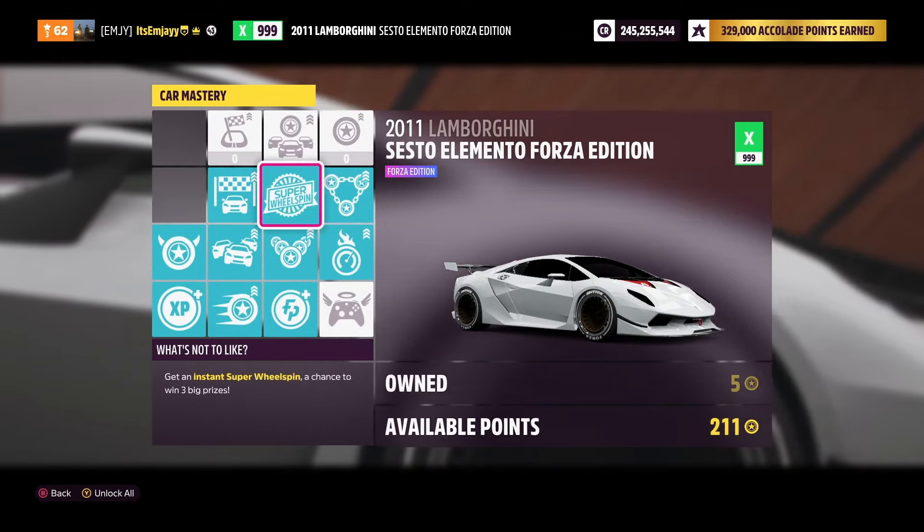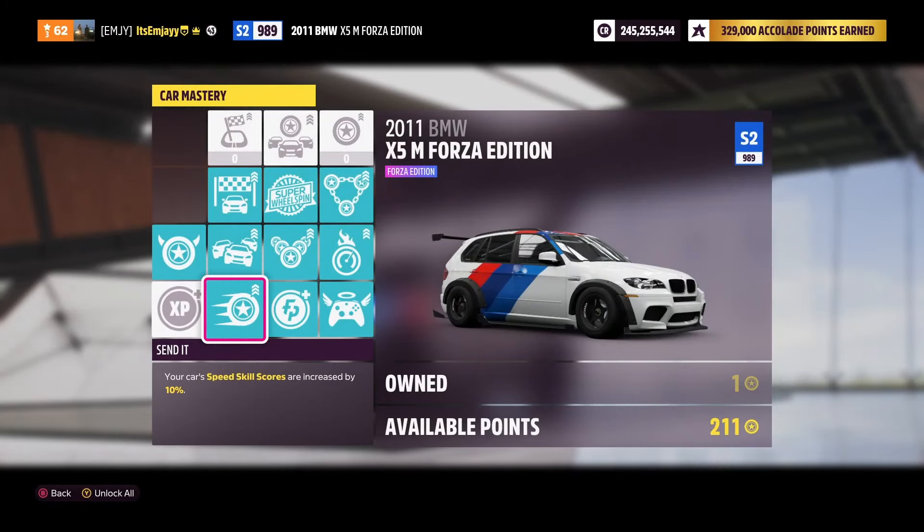To make sure that you actually get 10 skill points per race in the Lamborghini Sesto Elemento Forza Edition, just make sure you get all these perks that I have in the skill mastery. You don't have to get the super wheelspin one, but the rest are important.